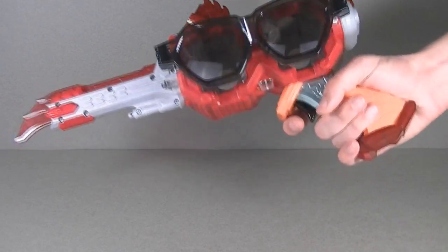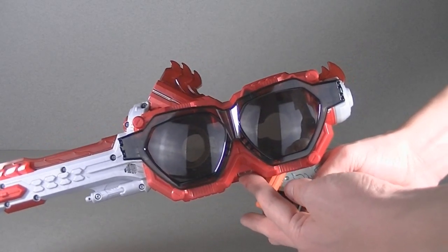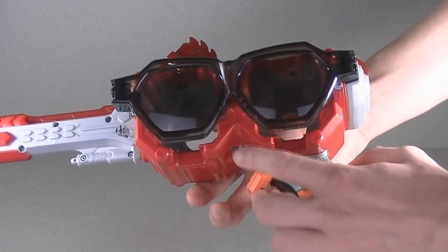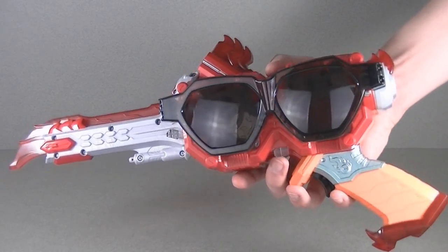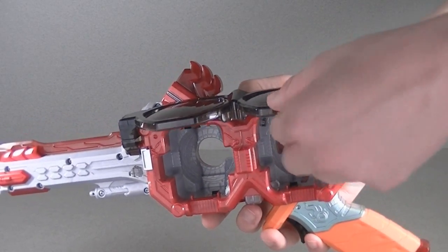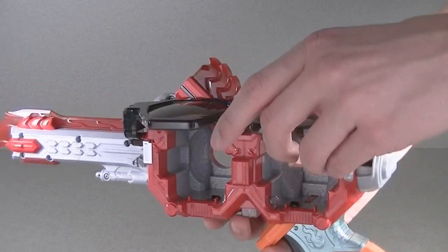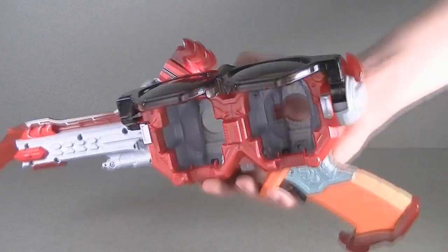By pressing the button up here, it allows you to flip the glasses themselves up. You can also do this on your own — that's not related to the button at all, sorry, that was my first experience with the toy. Flipping those up makes a clickety confirmation sound, and when you bring it down it makes a shining sound. That's all that does. When the glasses are open it doesn't do anything differently, but if you insert two icons in there — Ryoma is still in the Ghost Driver, let me fetch that.